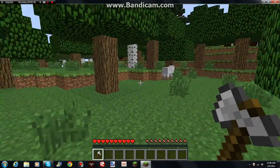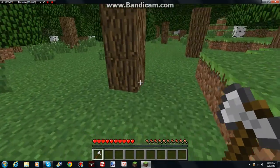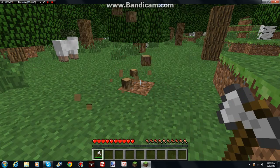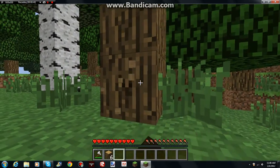Just gonna go and grab an iron axe. You can do it with any kind of axe, but I'm gonna use iron. So you just hit any block of wood with an axe, and it all drops down. It doesn't work with your hand, though.